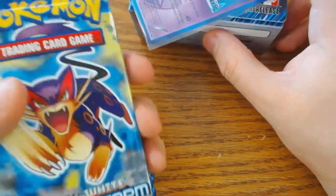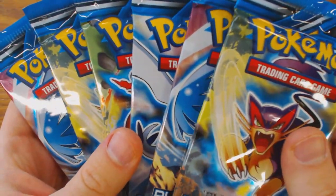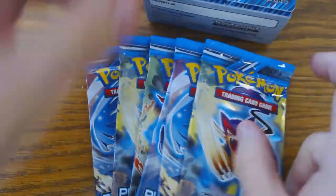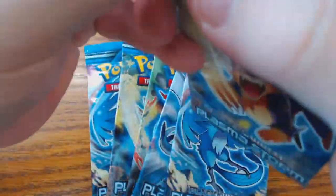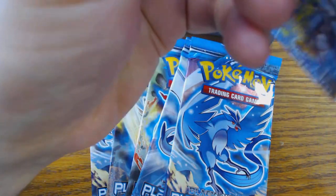The next thing you're going to see are the six booster packs that you're going to open up. Between these six booster packs, you're going to build a 40-card deck, including the energy cards.